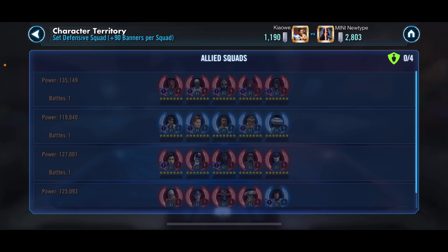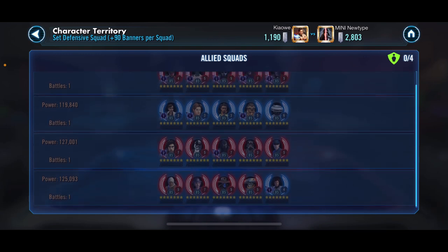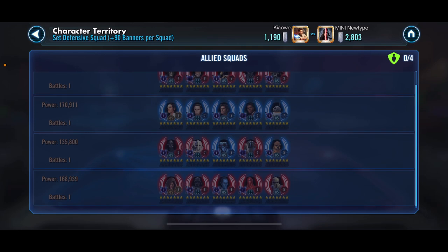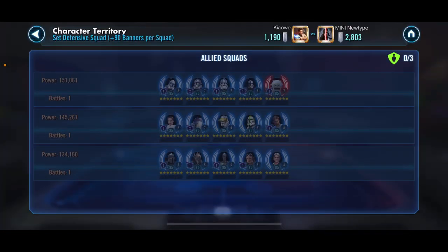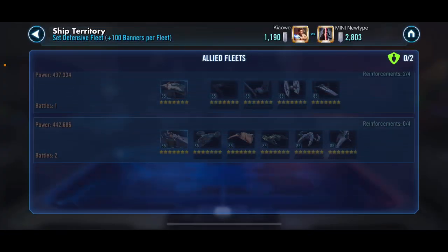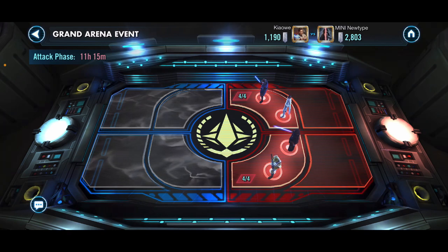Defensive review: we had Maul, Kira, Kru, Nengar — nothing. That's not good. We got Newt, Ray, Lord Vader, IG-88 — nothing. Uh-oh. And Rex and the Whomps, Padme, and Bam — again, nothing. And then we had Hux and Executor. We got a hold on the Executor, but that probably means they've got Executor on defense as well. Ugh. I don't like that.